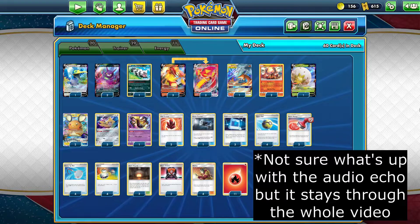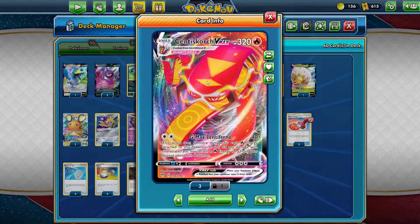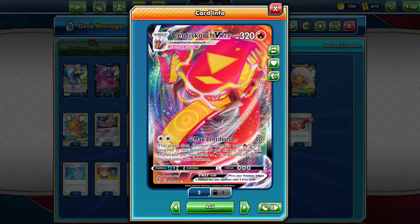Until then, this is just your good old Centiskorch deck. While Victini VMAX can easily deal 220 damage for two energy, Centiskorch's damage is only capped by the amount of energy you have in your deck. There are 11 energy in the deck, so you can easily one-shot everything. That's the issue I had with Victini — you're stuck doing two shots on everything that's not a V. Centiskorch has no damage cap; you can do 400 damage if you really want to, and that's why I really like it.